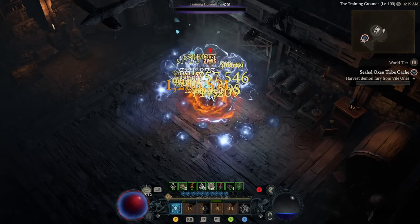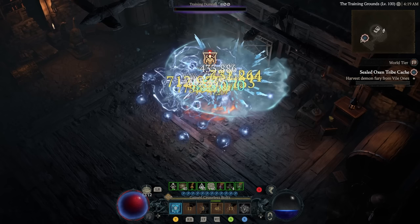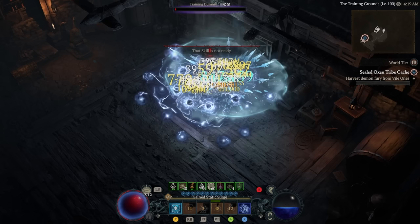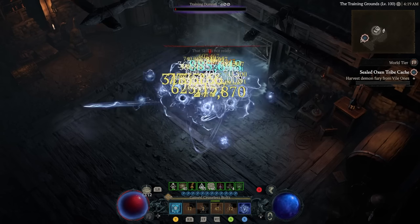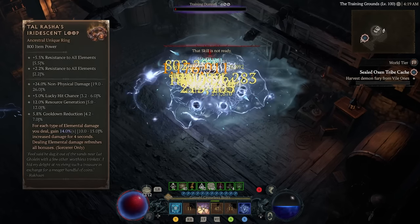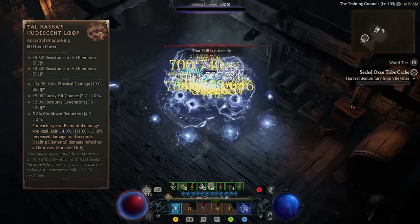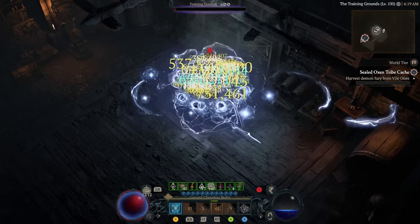I had one goal in mind with this build: to see if we can get over 1 million damage per blue ball hit, and after some sweaty nerd number crunching we're finally hitting in the millions. We are using one very important item to achieve this — the new Tal Rasha ring that just came out. You can farm it from Barshan, who is next to the Tree of Whispers, and it has a pretty decent drop rate right now.